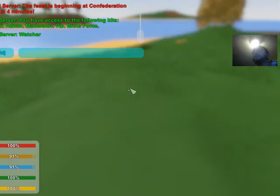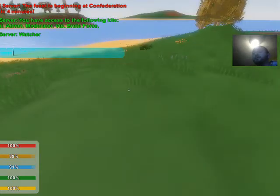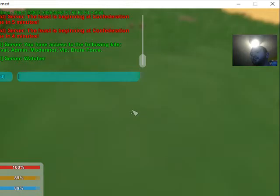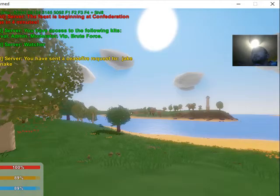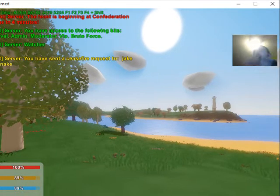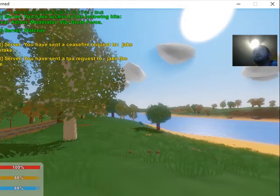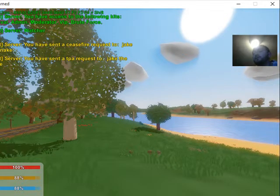If you want to ceasefire to trade with somebody, put in forward slash ceasefire. We've got Jake on — he doesn't even know I'm going to do this right now — but 'ceasefire jake' will send him a message and give him about 10 seconds to accept or refuse it. If he takes it, we can't fight. Then I can do 'tpa jake' and it will ask him if it's okay for me to teleport to him so we can initiate a trade.